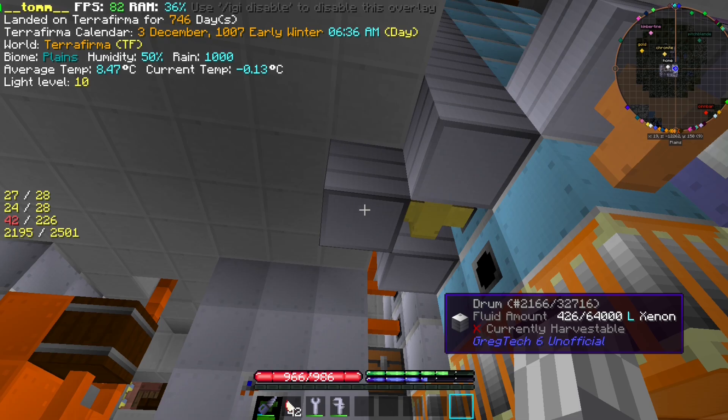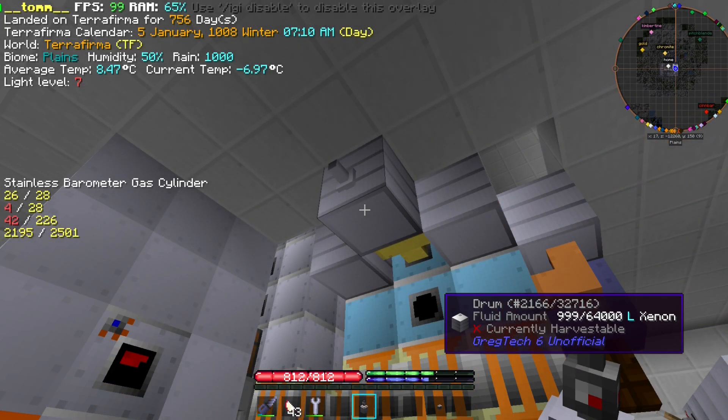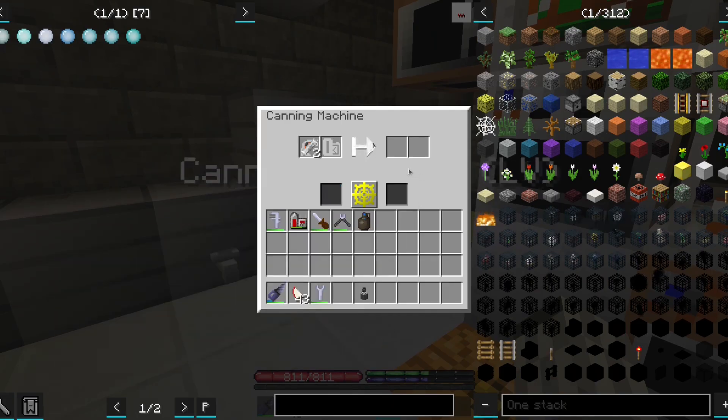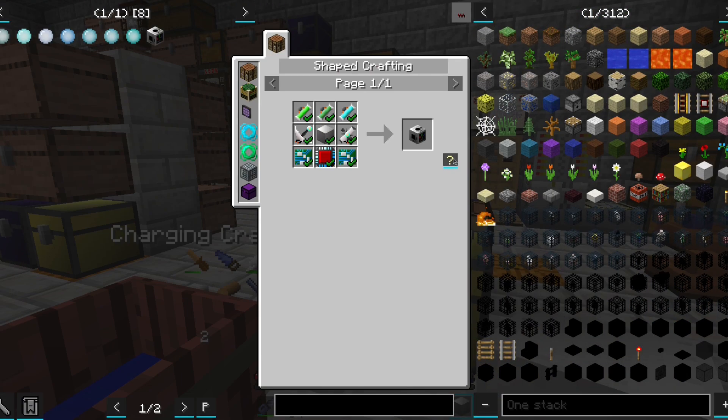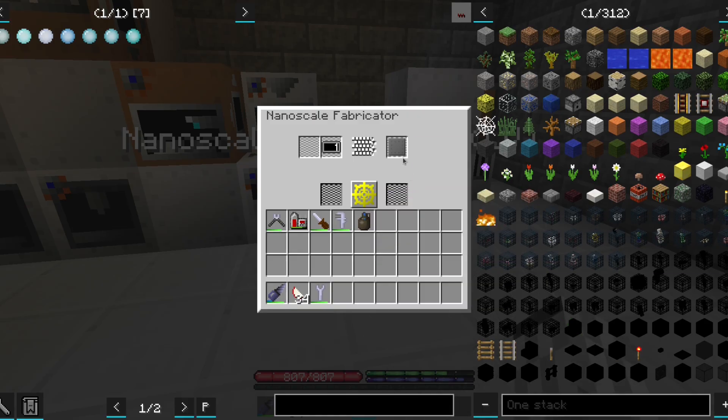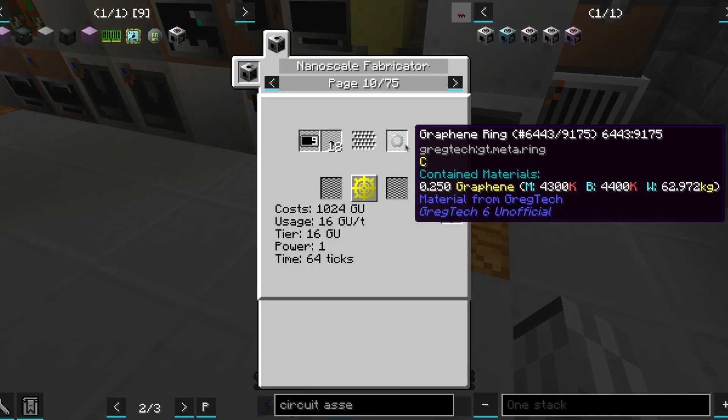It took us a long time, but we finally managed to fill one cell of xenon, which means we now have all the parts needed for crafting a nanoscale fabricator. This machine is used mostly for making graphene parts, which unlock all of the coolest things.